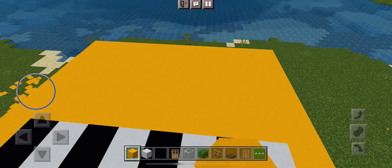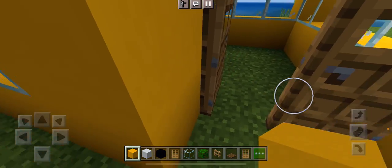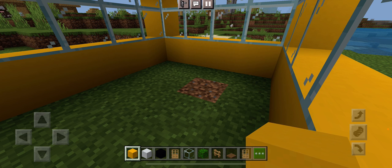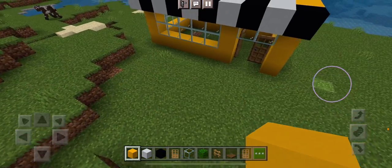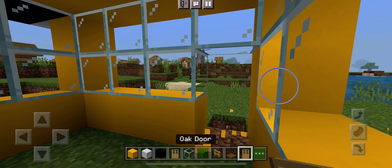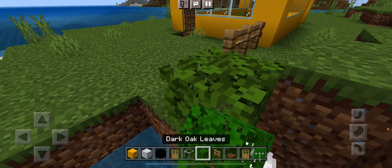It already looks really good. So here — this is the little cafe. I made a lot of mistakes. So next, you just want to fill in the top like that. You've done the outer layer. Now you want to go in, and from this side you want to build a little door. 1, 2, 3, 4, 5.